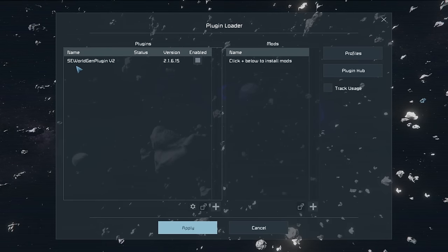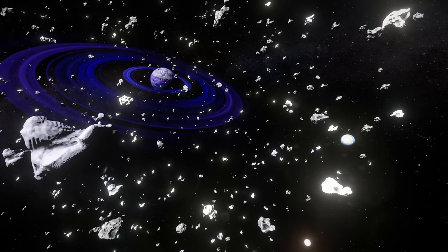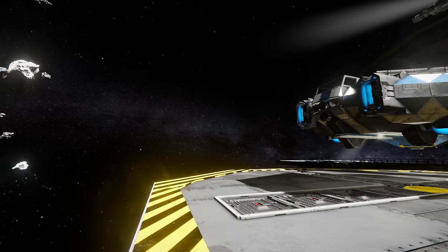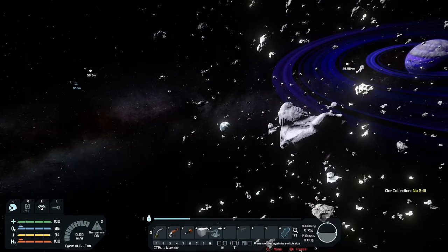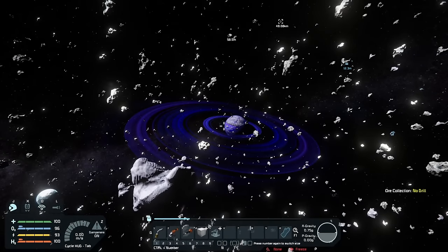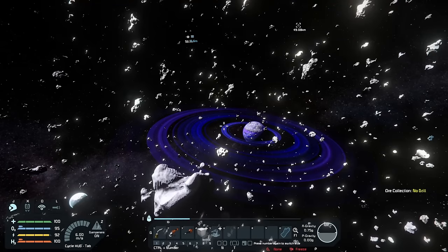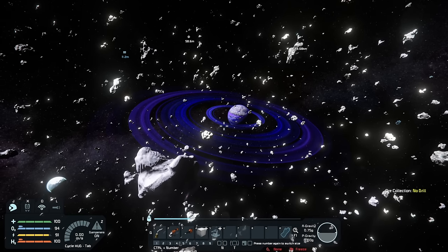We're using the SE World Gen plugin, which is allowing us to do really cool stuff. We've got these massive asteroid fields — super high density but only in a small area — and what that allows is the rest of space is empty. That means we can make these planets quite far apart from each other. There's a planet there, a planet there, a planet there, and over there a giant gas giant that we can't really go to because it'll crush and kill us.